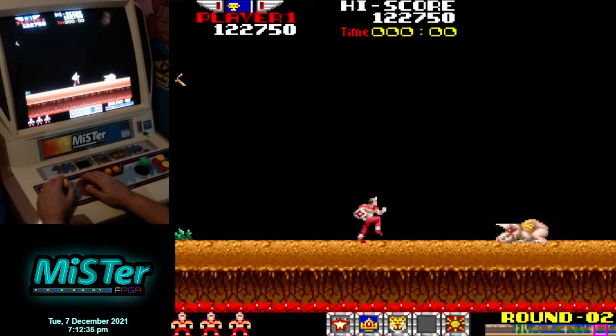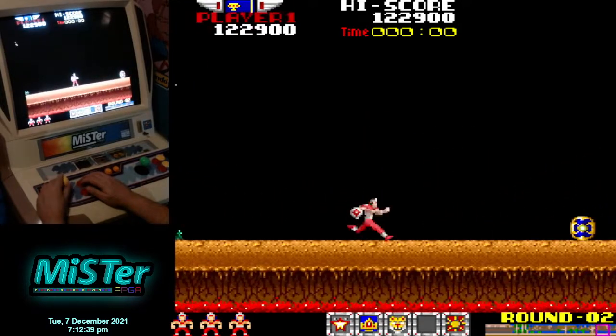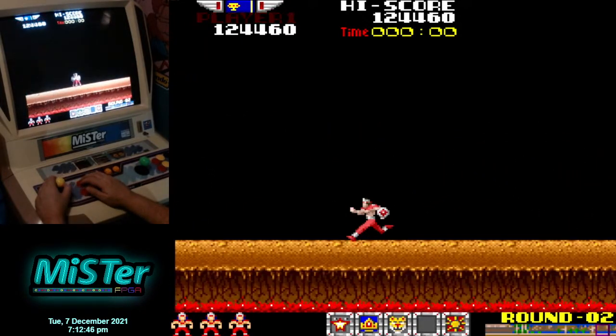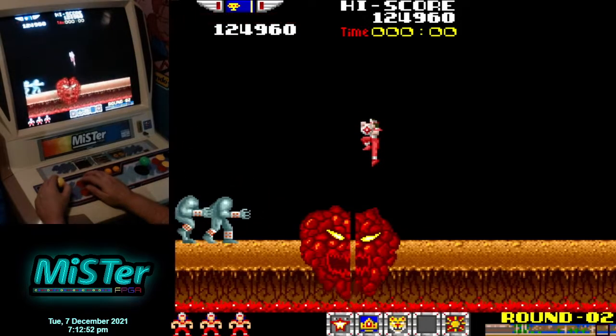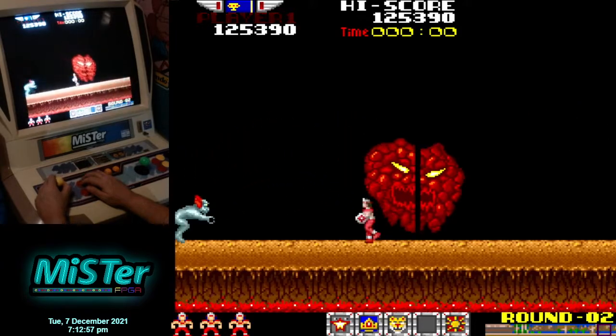Jumping on heads is quite dangerous. A lot of times people get their feet taken out — that's how they die. The crawlers on the ground, the turtles, you can't hit them with a normal shot. You've got to duck a lot — anytime you see them on screen you need to take your shots while ducking down.